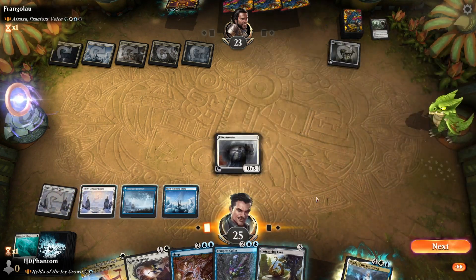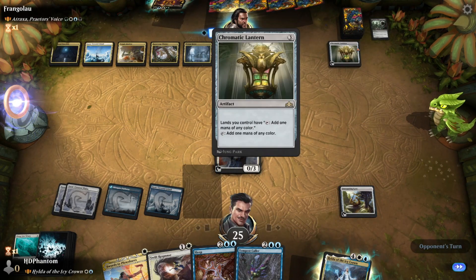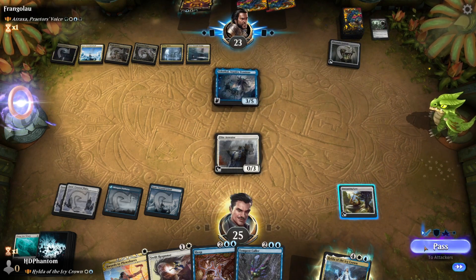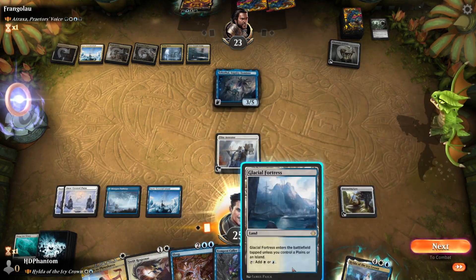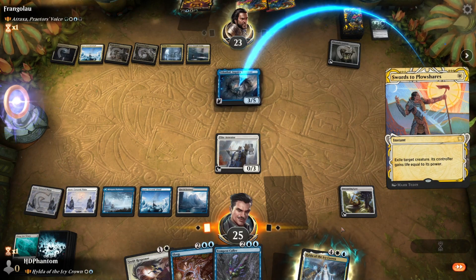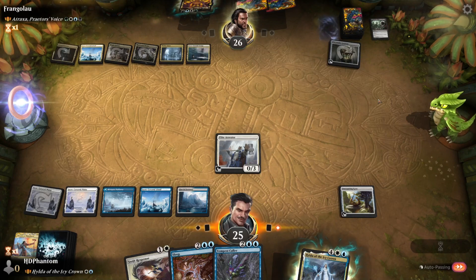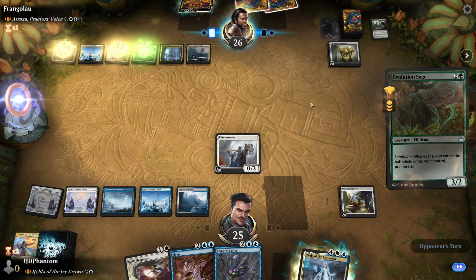Let's go ahead and play our Elite Arrester and play out the Lyre. Takeful Jordan — it's going to double our opponent's proliferating effects. Play the Glacial Fortress. I think we're just going to Swords this. Anything with a powerful effect like that we don't really want to have on the battlefield. We can also use our Arrester and Swift Response to kill the next creature our opponent plays.